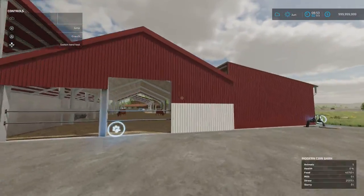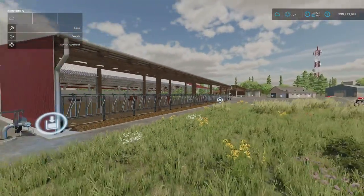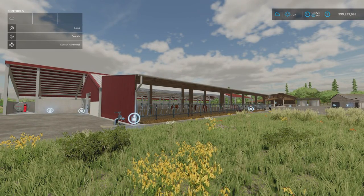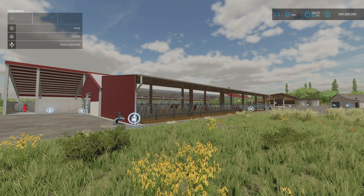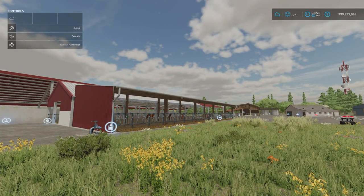It has a nice open design with great air circulation. So that's three cow barns — the last two both by Matthew FS — all found under Build Mode, Animals and Cows.